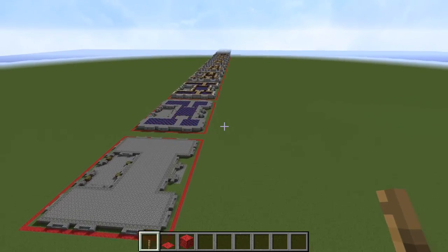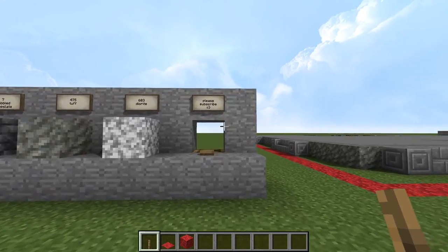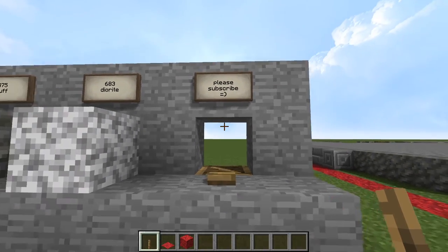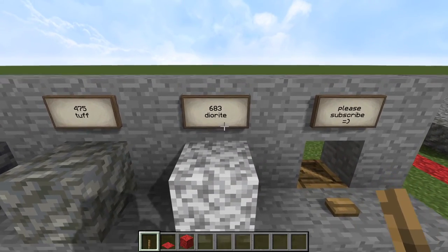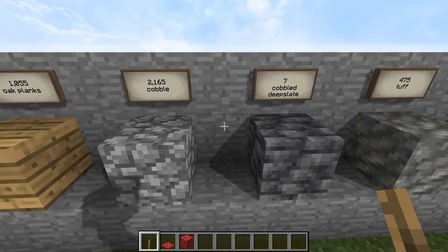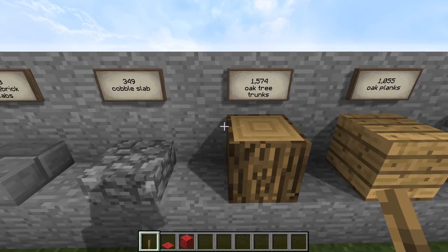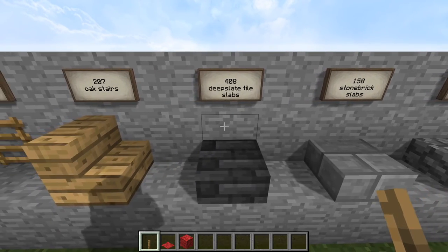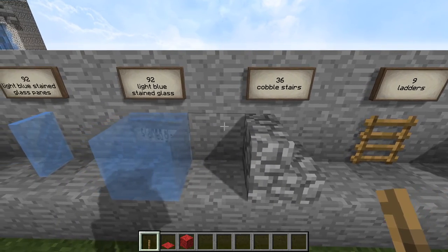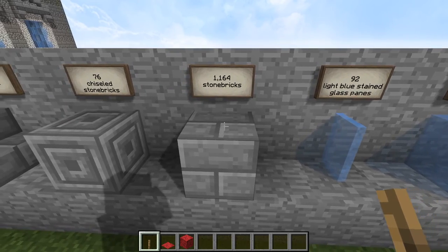Before we begin the tutorial, let's just take a quick look at the materials list. The first thing you will need is, of course, the like and subscribe button if you please. Apart from that, you will need all these various materials I'm listing here — I'm not going to laboriously read them out, I'm just going to go over the list. You can pause and write down whatever you need. This will also be available in the world download, which is in the video description for both Java and Bedrock versions.